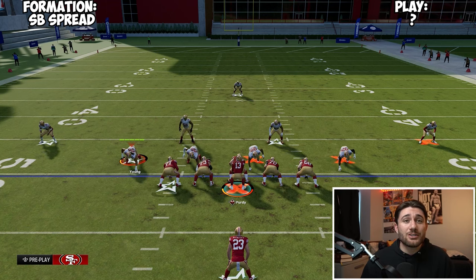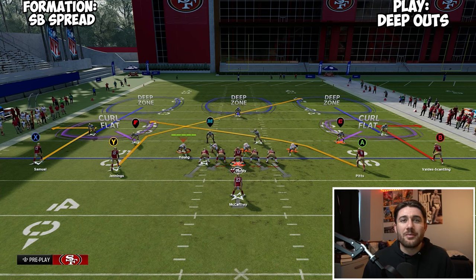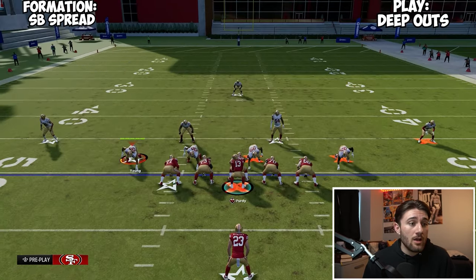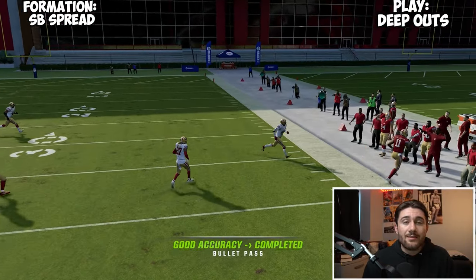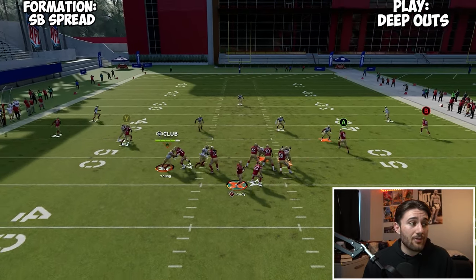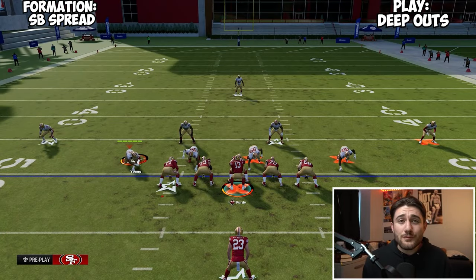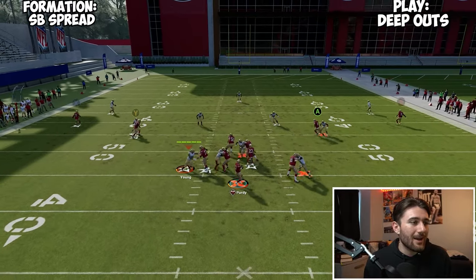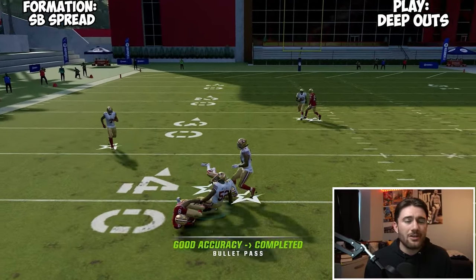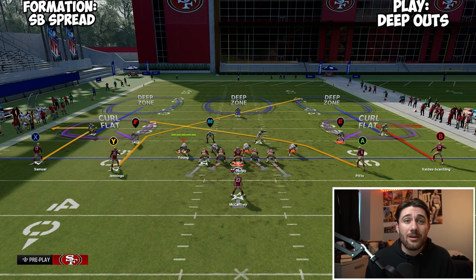The next play out of Single Back Spread is Deep Outs. We've got a nice post from the slot and a drag from the other slot on the right side. The thing I really like about this play — obviously the post is there — but the double quick out routes versus cover three are really good. If your opponent is running stock cover three, which you see online a lot, you can pretty much just snap this play and throw both out routes from either hash for a good chunk of yards — first down or close to it.